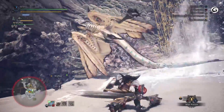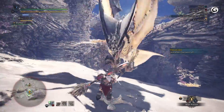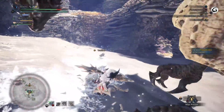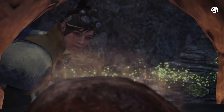Legiana's ice elemental attacks will afflict the hunter with ice blight. Similar to water blight, the hunter will take a huge penalty to their stamina, causing it to deplete very quickly even when the stamina bar is full. Before going into battle, make sure to eat a meal that boosts elemental resistance, and make sure to take along a stack of nullberries, which will remove the effects of ice blight immediately when consumed.